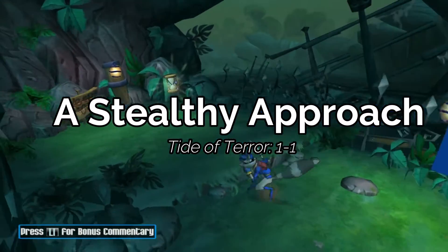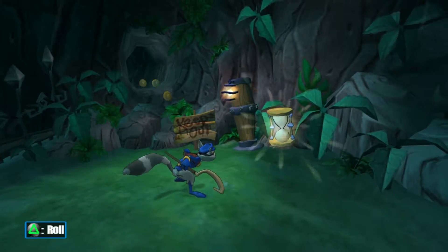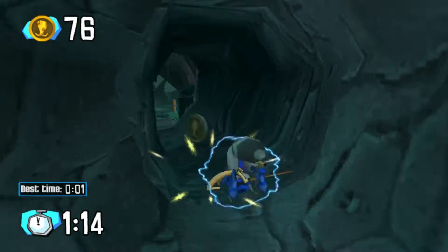Alright, guys, here we go. World 1, Level 1, aka A Stealthy Approach. Before we start, just make sure you've got your roll activated — smack this dude in the face and then let's get it.